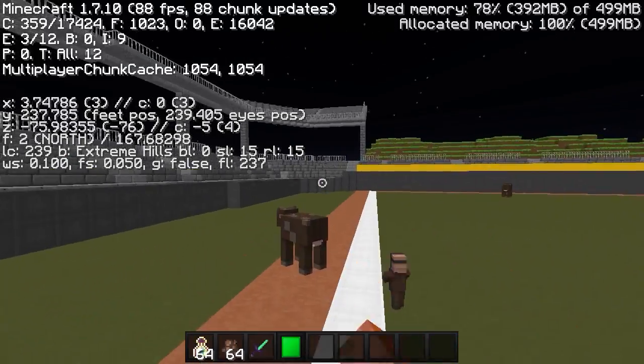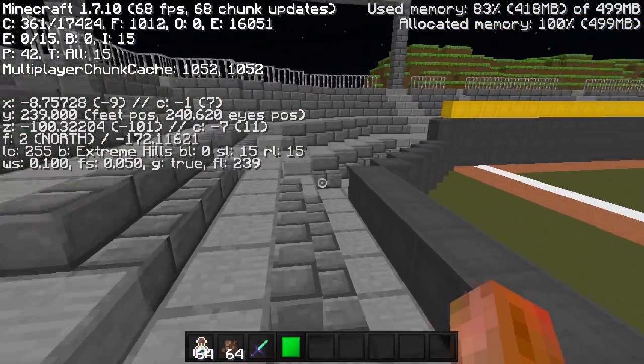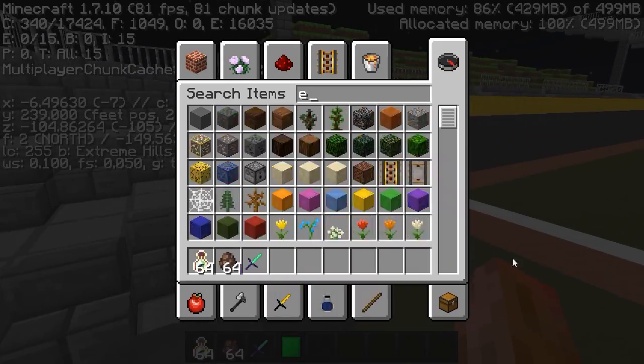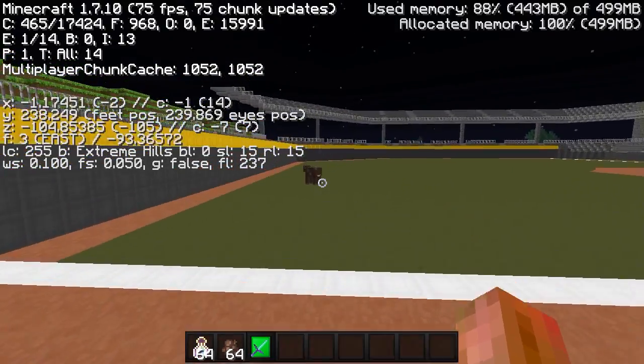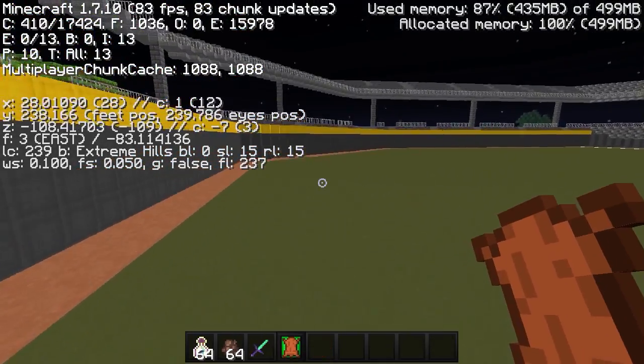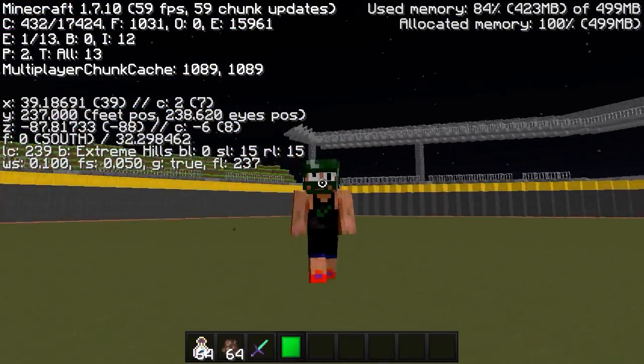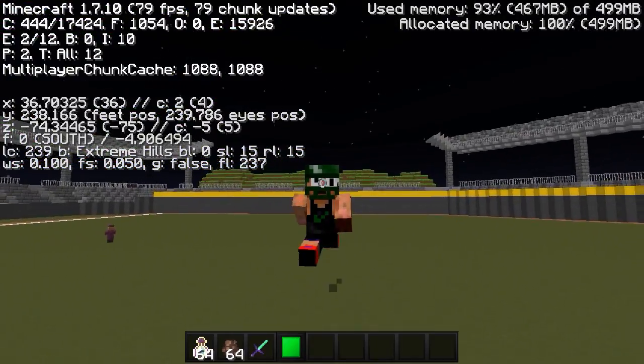Right now I'm getting 88 frames while recording, which is pretty bad on regular Minecraft. Basically what OCMC is gonna do is give you a lot of options, like if you want to remove enchant glint. That's probably one of the most OP things about it — you can turn off enchant glint whenever you want, or you can turn off anything. You could literally just walk around with no blocks showing. It's pretty insane.